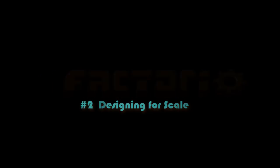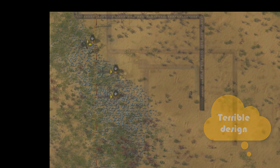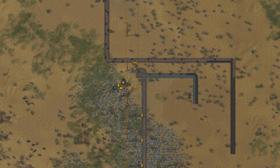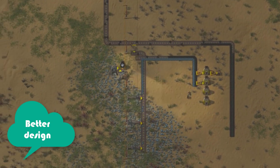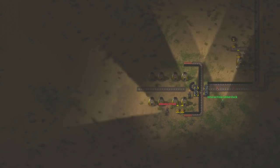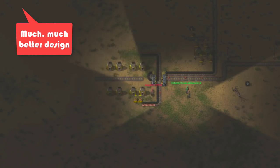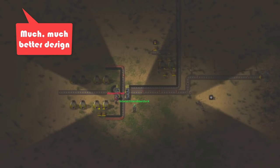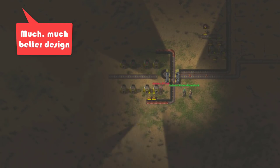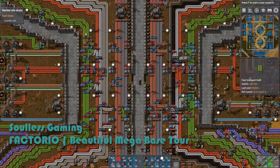Lesson two: Designing for Scale. Like lesson one, a little forethought up front can save a lot of time down the road when it comes to scaling. Once you get your basic materials automated, it's tempting to just fit belts and assemblers wherever it's convenient. That works in the beginning, but the routing you need gets worse and worse with each addition. A better design lets you strap on additional components as needed to scale out without extra plumbing. Design for scalability before you need it — waiting too long boxes you in.